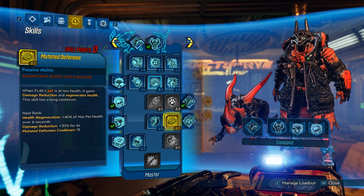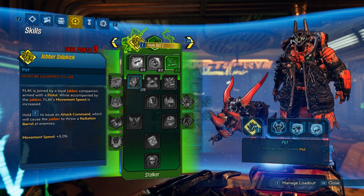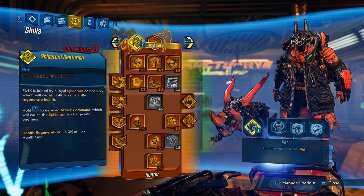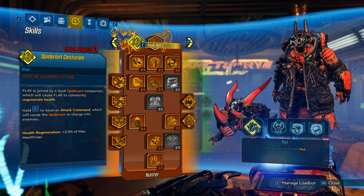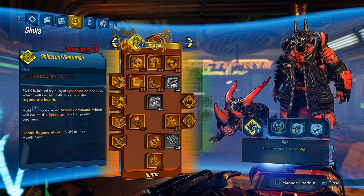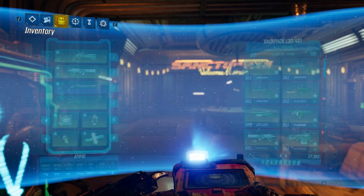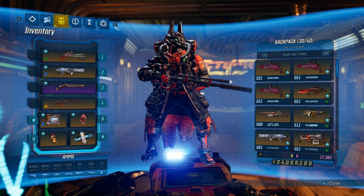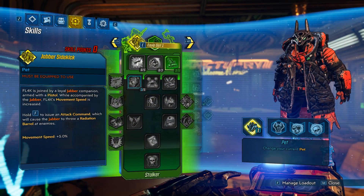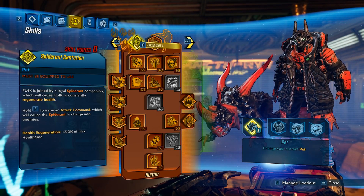I hope this video helped. If you're running a different build, the same rules apply as the Amara video — just grab damage where you can. The way BL2 scaled, the higher the level the more difficult it got, and this game is very similar, so we need to invest in damage just to keep up. And of course it helps since most of our gear is still level 50 — I'm still rocking a level 50 Stagecoach, Brainstormer and whatnot on my setup. So we need the damage. The fact was very simple: you got extra damage on pretty much all of the builds. Thank you for watching and I'll see you next time. Bye bye.